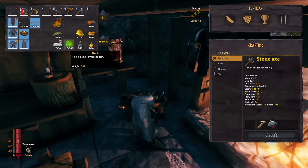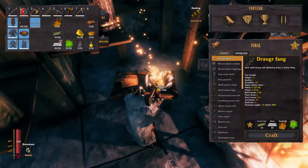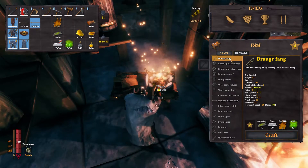I will leave a pinned video in the top right-hand corner on how to get silver. You are going to need a level two forge minimum to craft the Draugr Bow.